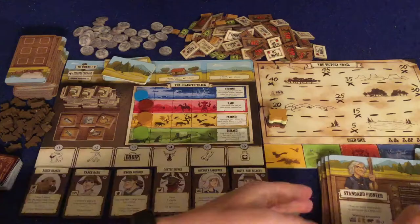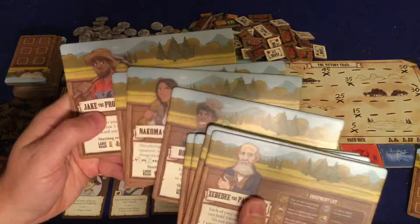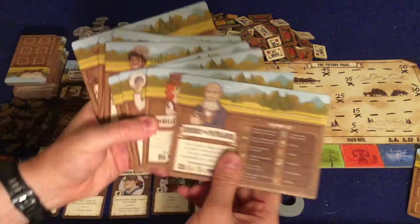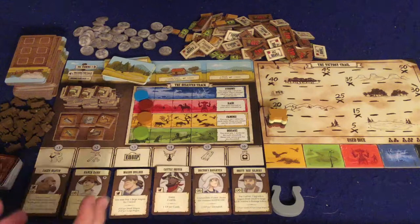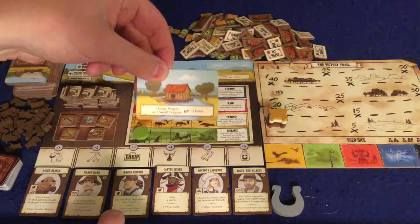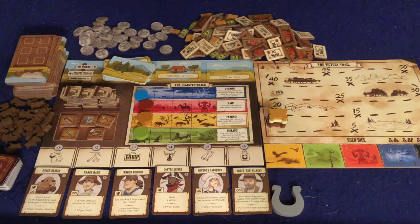In Pioneer Days, you're going to take control of a pioneer. There will be eight different pioneers to choose from, each with their own unique starting resources and unique special abilities — assuming you're playing the more advanced version, which if you're familiar with hobby games, I'd immediately start with. You're going to collect victory points by recruiting different members to your team, keeping them healthy with medicine when bad stuff happens, mining for gold, going from town to town, and completing missions.